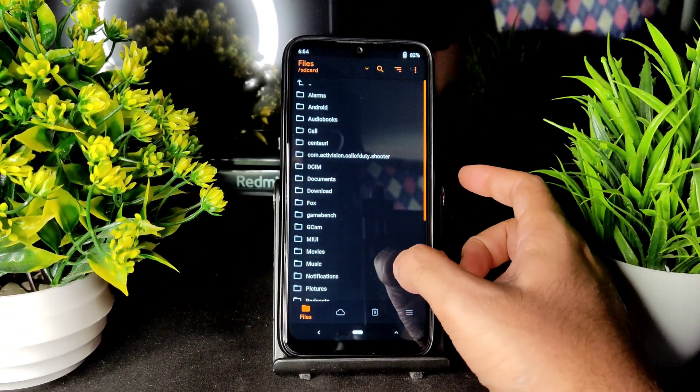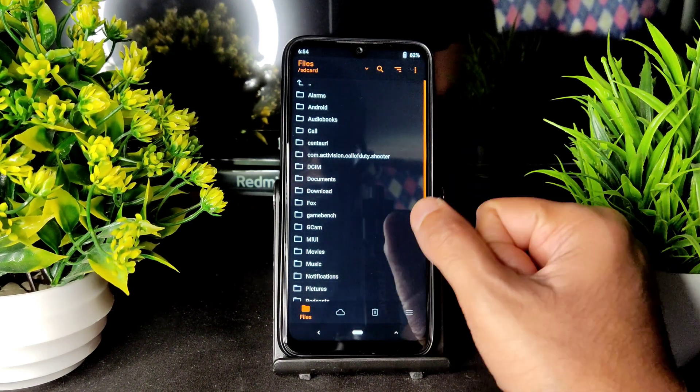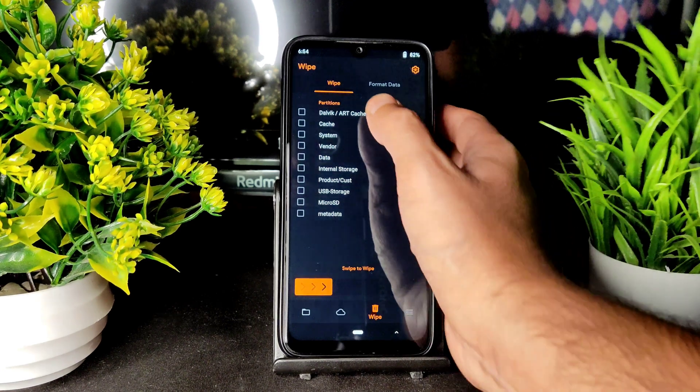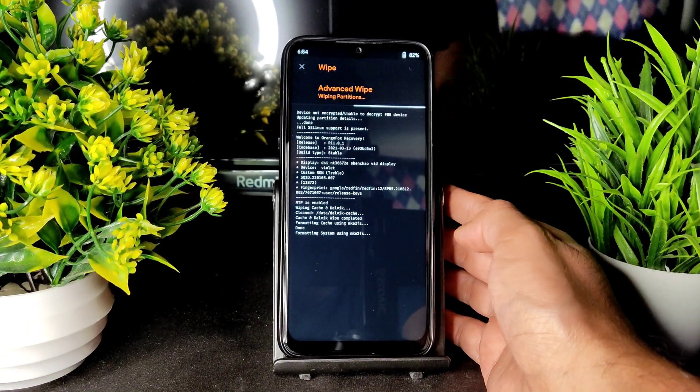This is how you enter the Orange Fox recovery. From here, go into the wipe section and select Dalvik, cache, system, vendor, and data, then swipe to wipe.